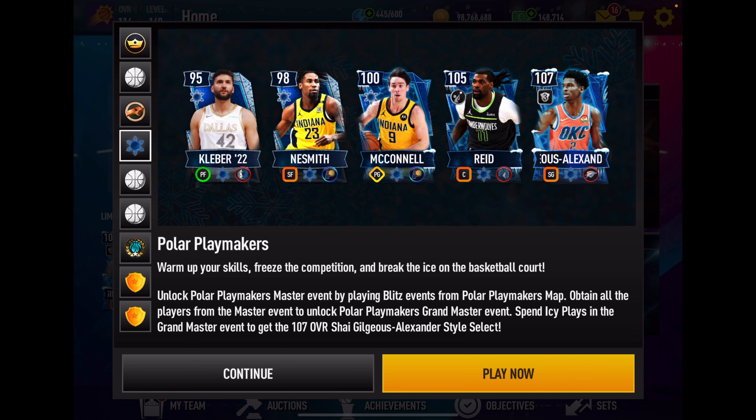What's up guys? RisingPhoenix1. This video is presented by the EA Creator Network — shout out to EA Community Managers Kitts and Jalukia, because they're the ones who got us these cards so we can share them with you. It is the Polar Playmakers side promo. This is the pure luck side promo. You got to get Kleber and Nesmith in order to unlock the event to get McConnell and Reed.